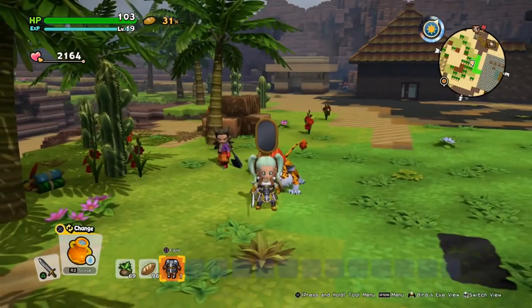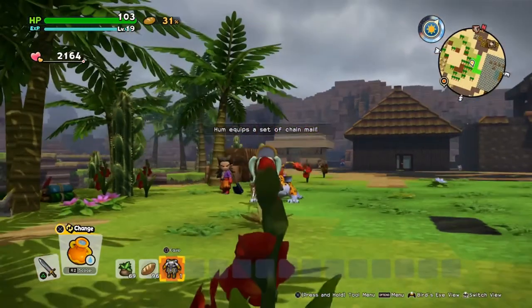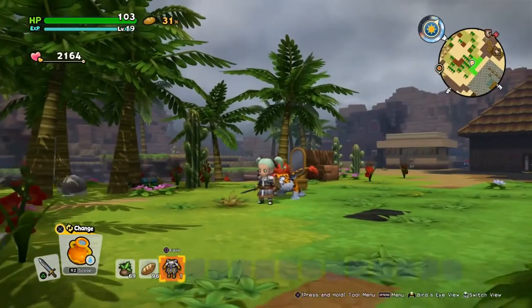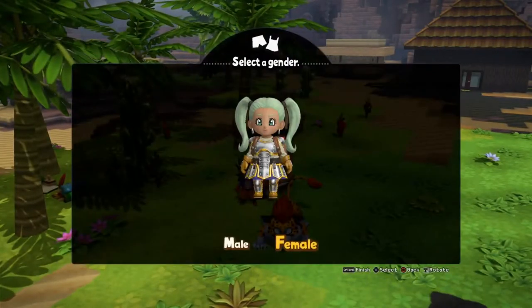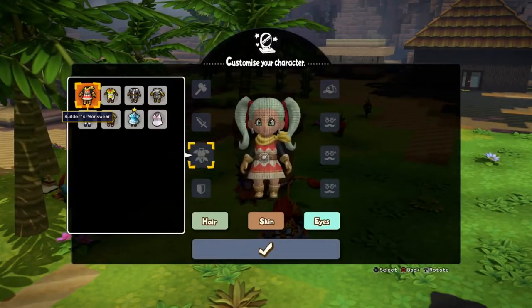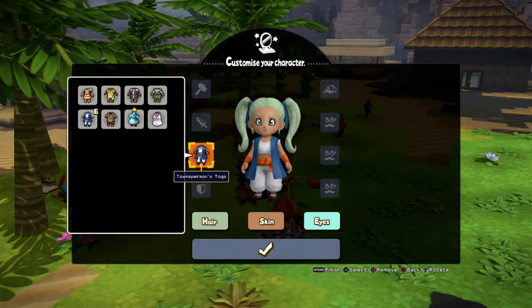When I change my armor — and it would be the same with my weapons — it will now change freely. So if you want it to keep updating, just unequip everything at the change table.